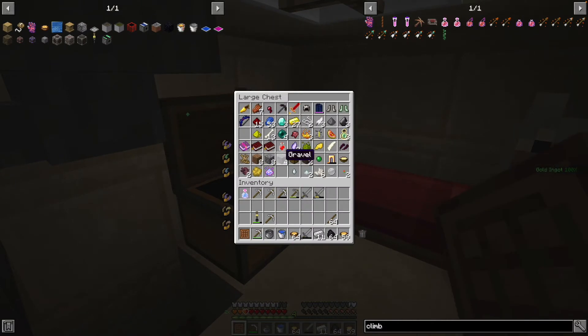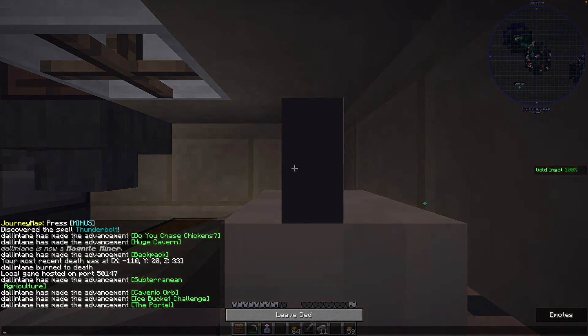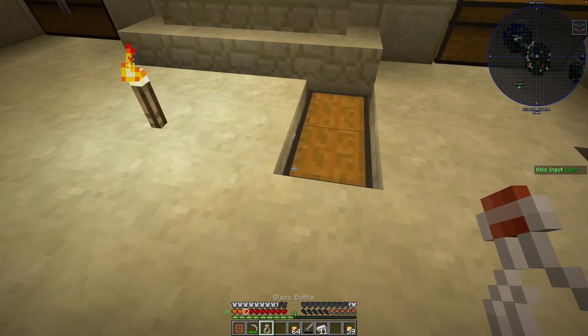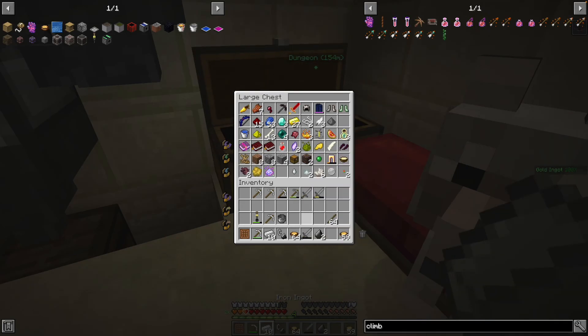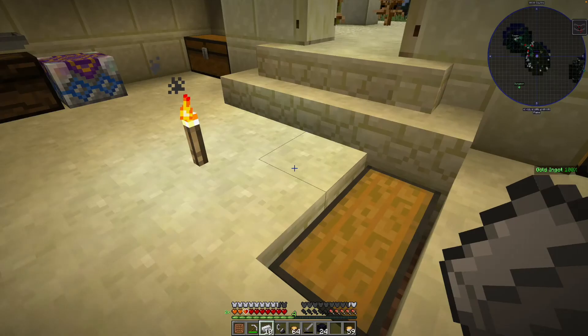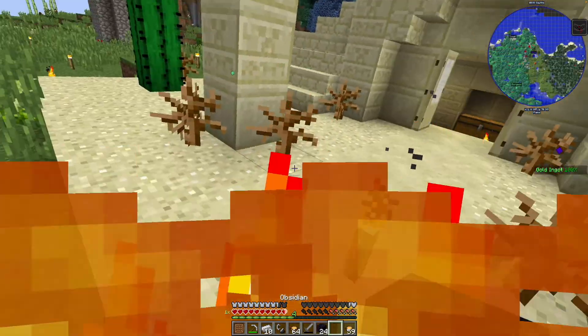A potion of blessing — I've never actually heard of that. Interesting, let's actually use that. We'll use that right after we wake up and go build our nether portal. We actually do need flint and steel. That didn't really have much of an effect, but wow, I've never seen that before — that is interesting.